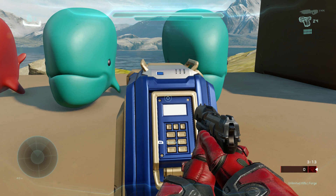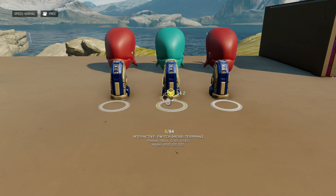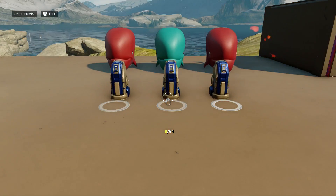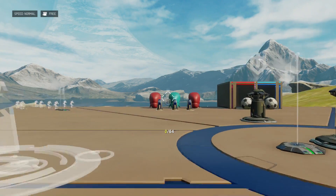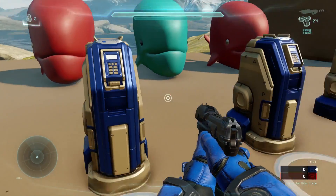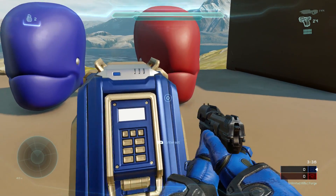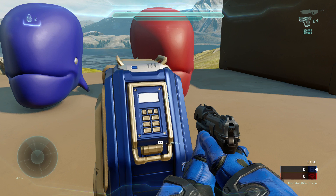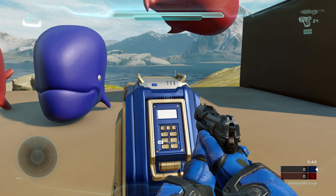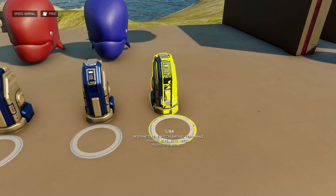So if I toggle it on as a red player, we'll have one action happen where the whale turns red. But if I switch teams to blue team, I will have different actions here. On blue team, you can see that I cannot interact with the red switch. I can interact with this second blue switch and then I can interact with this one as well, but it's going to be the other switch inside here and it's going to have a different action on the space whale. So again, you can see we have the two separate switches here.